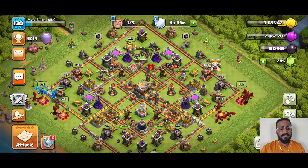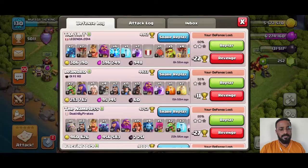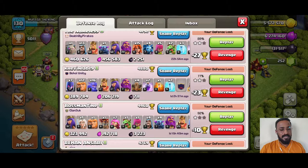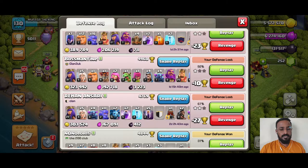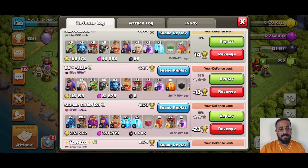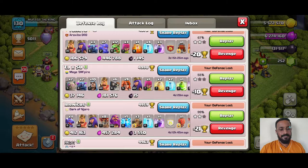I'm sure after looking at that base you'll be thinking it's not even maxed out, so how can it defend itself? What I'm going to do is give you a list of attacks that people have done on this base. You can see one person reaching 60%, 55% — all two stars, one star, another two star, another one star. Someone went till 92% but couldn't nail it. Another 67% two star, then a defense win — you usually don't get a defense win at Town Hall 11. Then again 56% with one star.